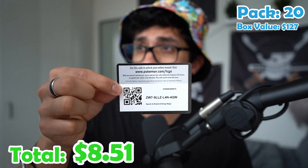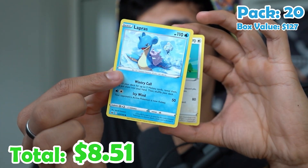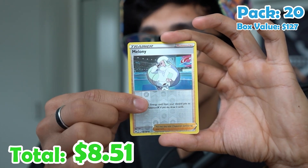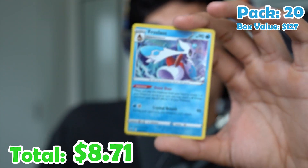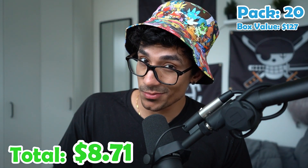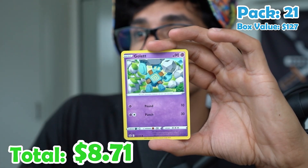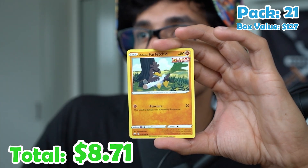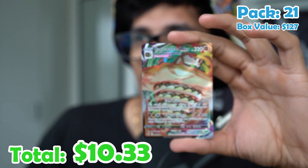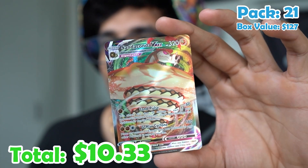Pack twenty. Fighting energy, Whirlipede, Uniform, Lapras, Castform, Ledyba, Golett, Furfrou, a Melanie reverse, and a Froslass holo — not bad, but I'm going to say it's a miss. Pack twenty-one: Energy, Peony, Laeron, Lanturn, Golett, Deerling, Sneasle, Farfetch'd, Furfrou, a Dugtrio reverse, and a Sandaconda VMAX! Our first VMAX from this set.